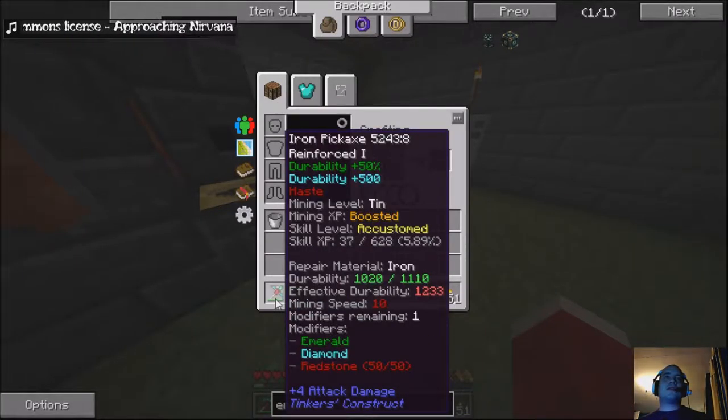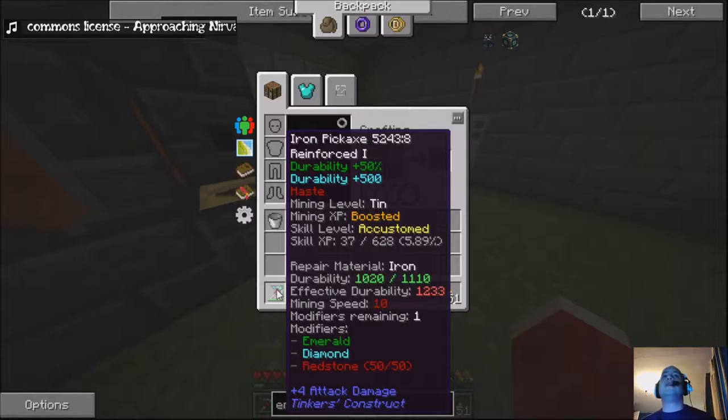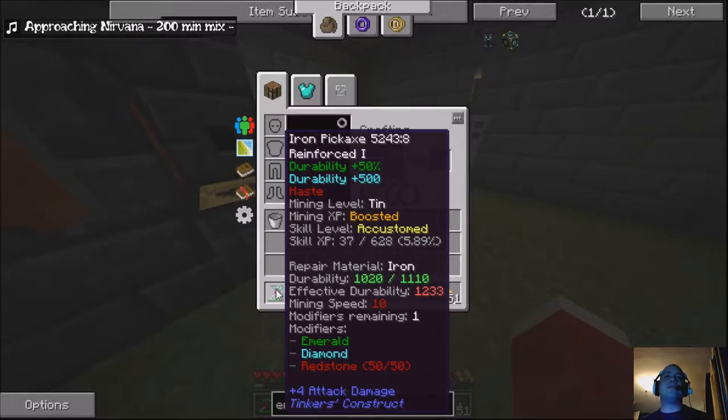Leveled up my pickaxe because that's the way you've got to go in this from what I can tell. It's gone up two levels - up to a custom now which gives me tin mining level, so I can mine redstone, electrotene, ferrous, lead, stuff like that. Still can't mine diamonds yet though, I need to get it to redstone level. The extra durability will help and it's got redstone added as one of the level-up things. I've still got another modifier remaining on it.